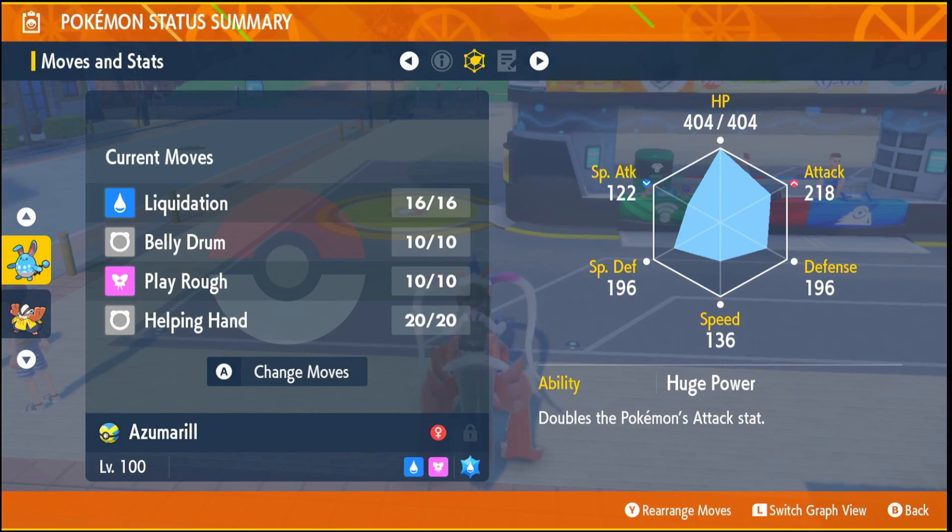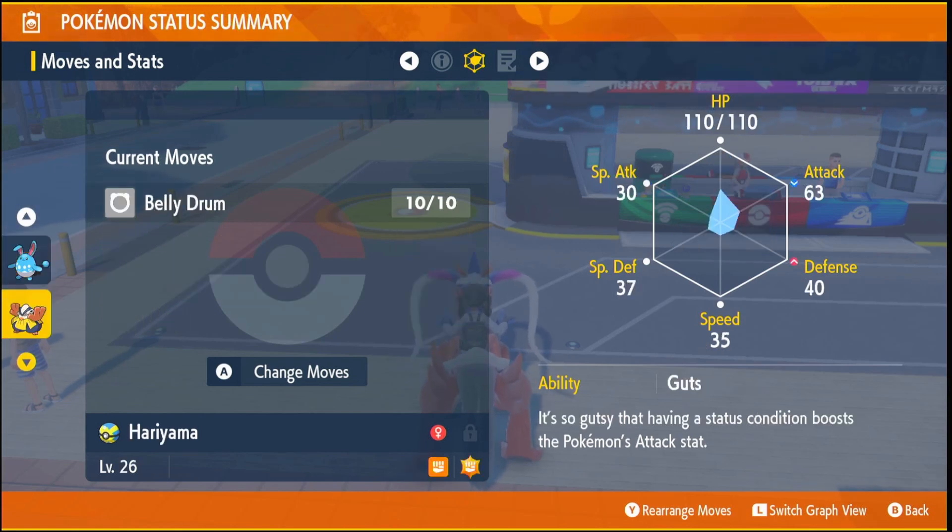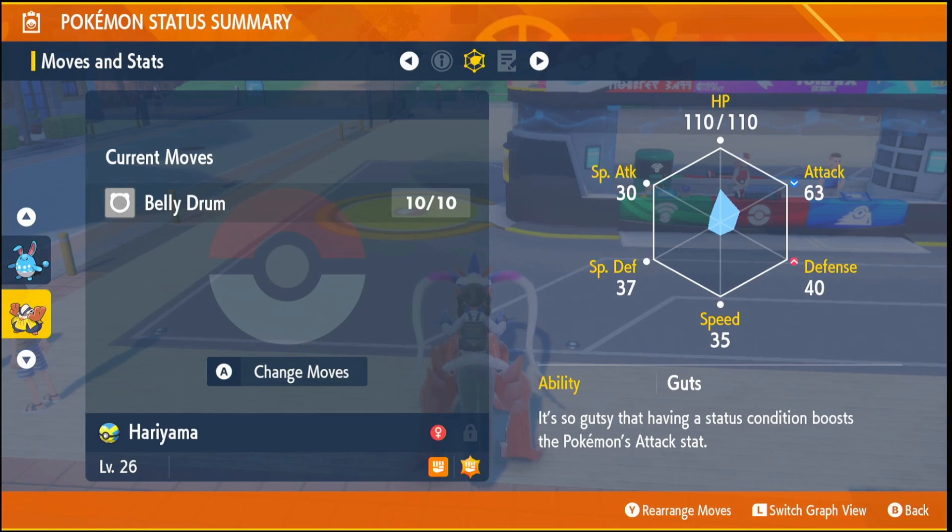You also want Belly Drum, but to get Belly Drum you're going to need a Hari Armor with Belly Drum. You're going to want only Liquidation, Play Rough, and Help in Hand on your Azumarill — if you have 4 moves this won't work.